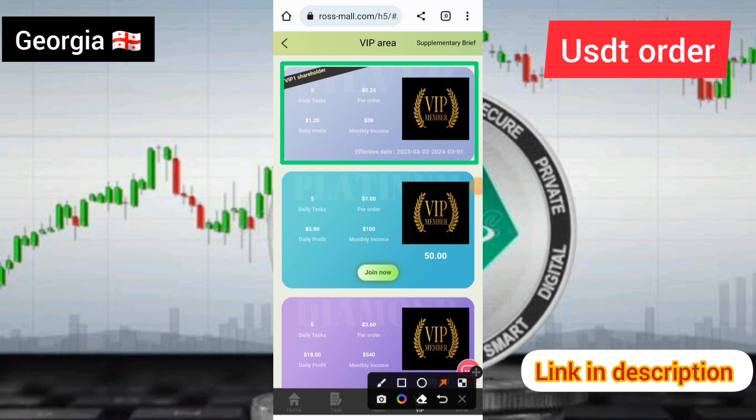Friends, if you have VIP 1 income on this site, you need to add a recharge. You can earn 1.20 USAT per day. If you upgrade to VIP 2, you can earn 5 USAT per day.